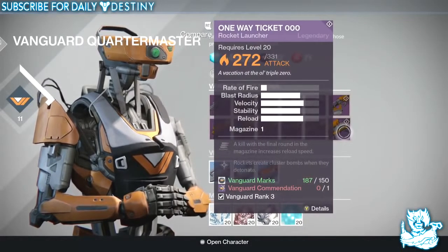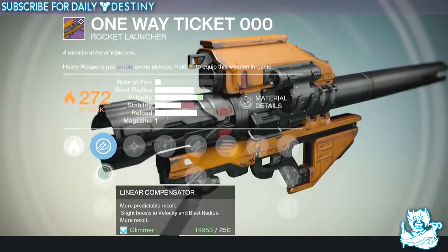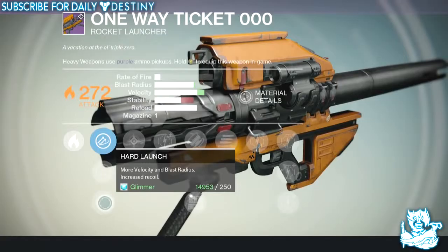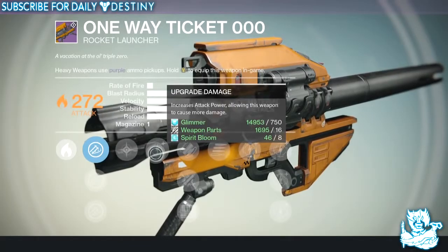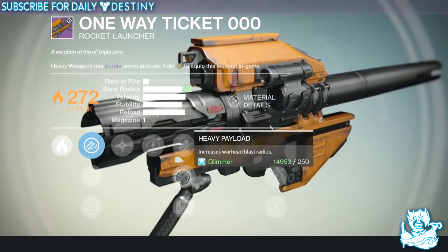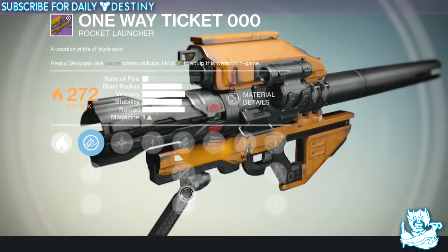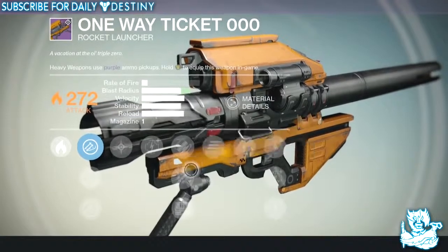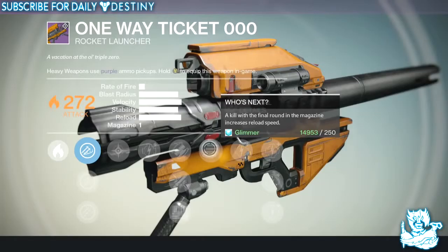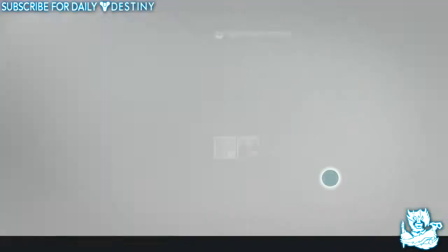The final weapon from the Vanguard Quartermaster's new stock is the One Way Ticket 000, a solar rocket launcher. It has Confined Launch, Linear Compensator, and Hard Launch. Its standout perk is Cluster Bomb — rockets create cluster bombs on detonation, like a firework. Upgrades include Fitted Stock, Heavy Payload for increased blast radius, and Warhead Verniers for maximum ammo capacity — which I'd use since it only has one rocket in the magazine. The Who's Next perk increases reload speed after a kill with the final round. Looks beastly, but not one I'll rush to get.